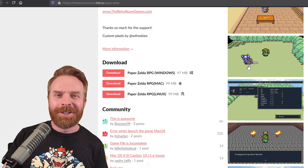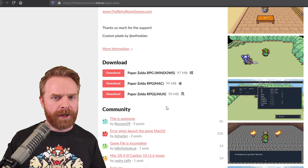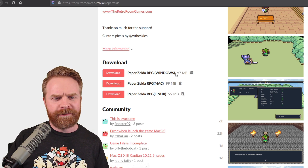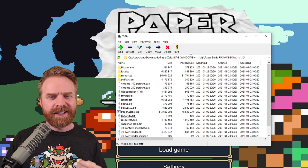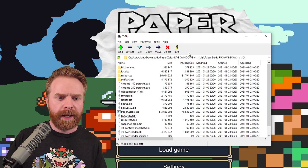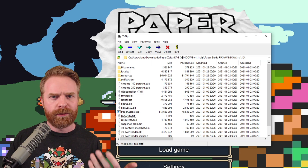Paper Zelda RPG is available on Windows, Mac, and Linux, which is pretty awesome — that's three different systems. If you wanted to play this on mobile, you're probably out of luck. I'm kind of surprised at the file size here — almost 100 megabytes, that's pretty big. I took a look at the downloaded files and everything seems pretty simple and straightforward. There's not even an installer, so all you really have to do is extract everything into a single folder and then run the game.